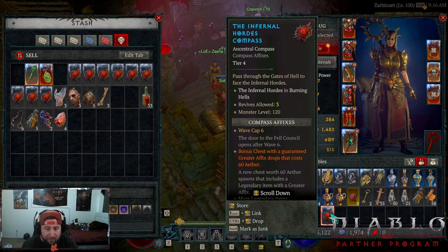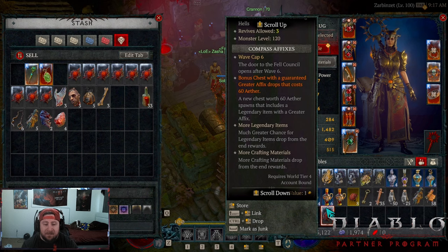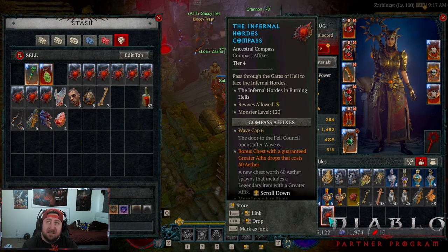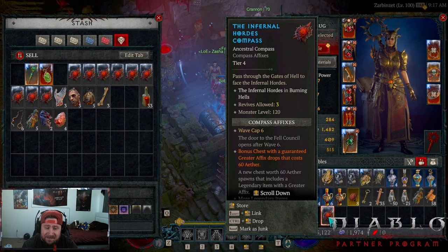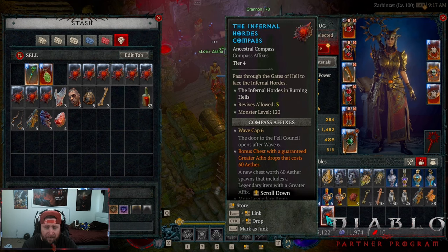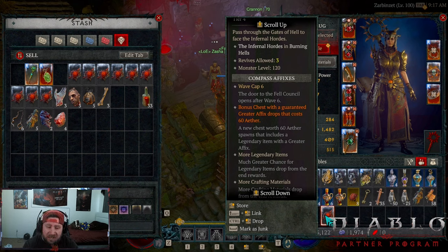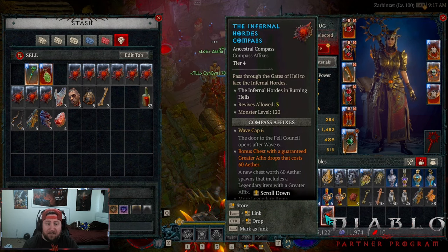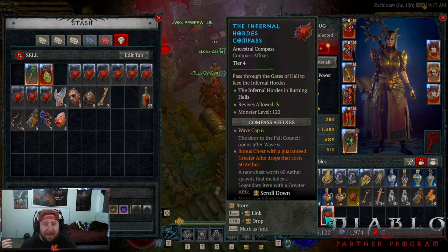Once you get an Infernal Compass you'll notice it has some compass affixes. It'll tell you the wave cap — on Tiers 1 and 2 it's five, when you go to Tiers 3 and 4 it's six, then seven, then eight. When you go to Tier 3 and higher you get a bonus chest with a guaranteed greater affix drop at 60 aether. On Tiers 1 and 2 you do not have access to the greater affix chest reward, but every tier after you do.